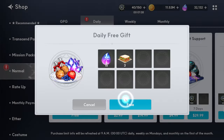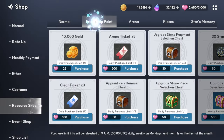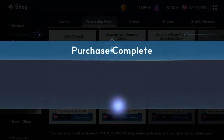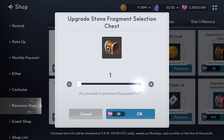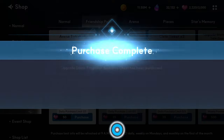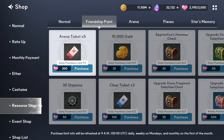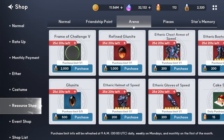Go into the shop and buy out everything that's free. Go to the resource section and get the free gold and friendship points. Usually get most of the stuff in here. Buy everything out, and buy the arena tickets when you need to. I usually like getting the gold every single day because it helps a lot.